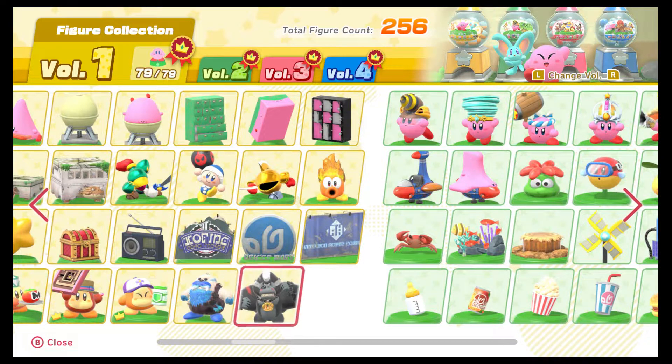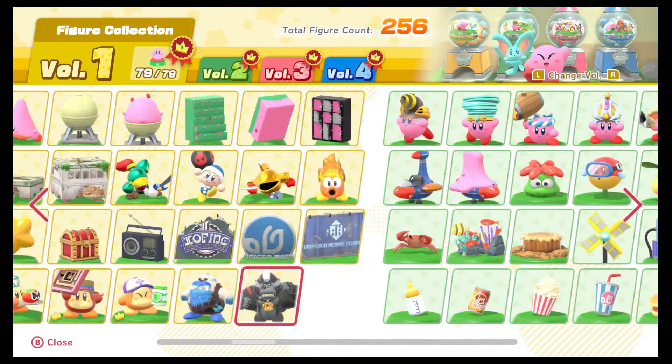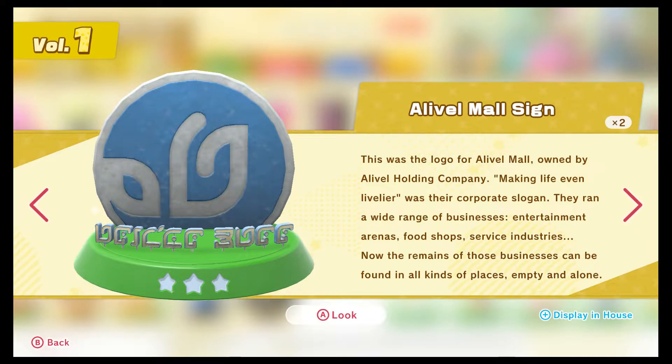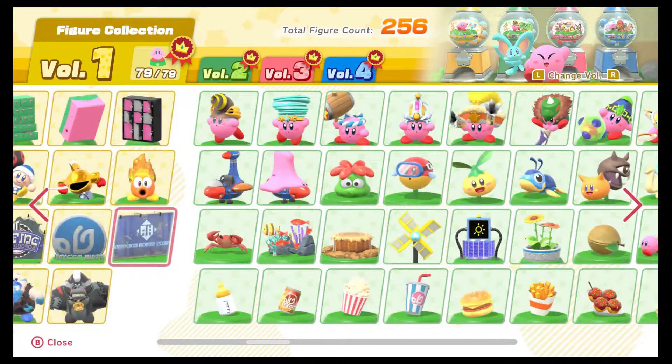There's Gory Mondo who eats fruit - big problem. Car Shop Signs talking about Whole Line Custom Auto - Whole Line is quality, can't forget that. The Alival Mall Sign: making life even livelier. And then the Lightron Work Sign - so yeah, HAL again. Many rival companies in heated corporate battles - that could be a Planet Robobot reference, but I'm not a lore expert.